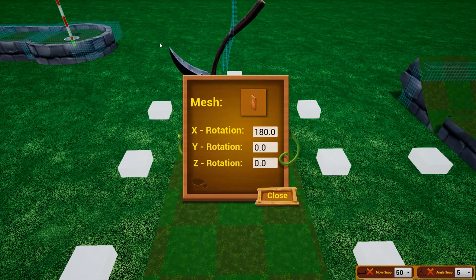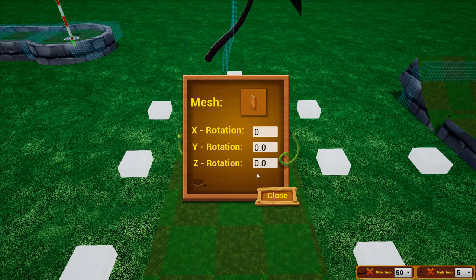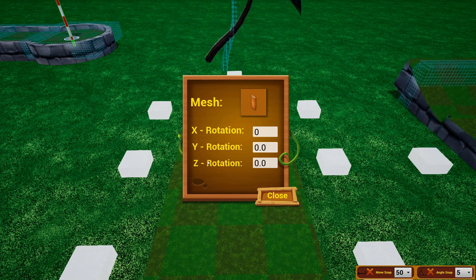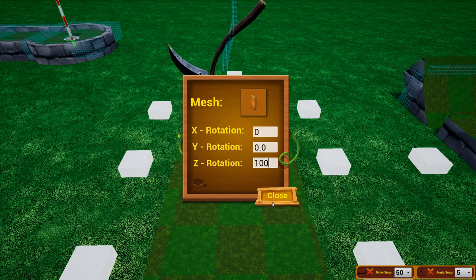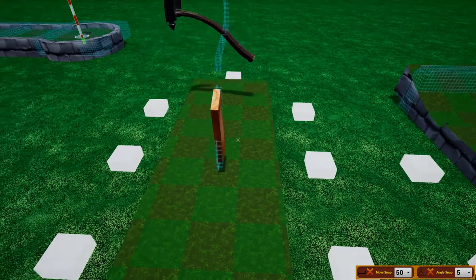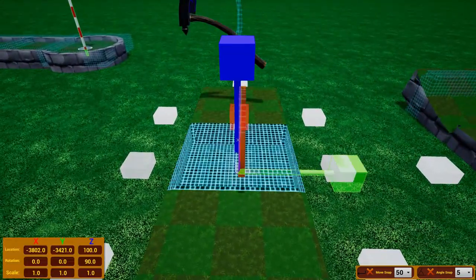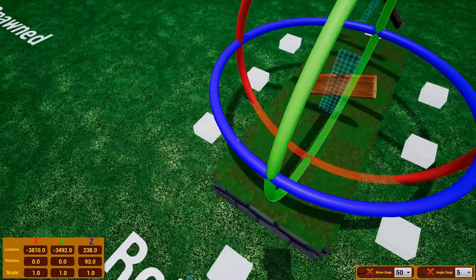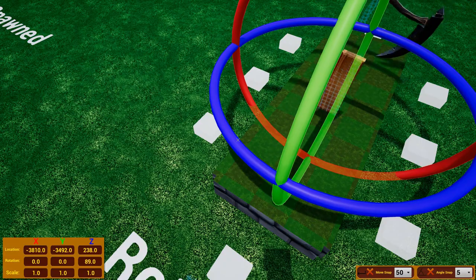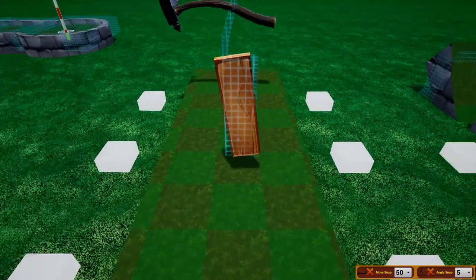Right-clicking the rotator opens a menu that lets you change the speed of its rotation along each axis — X, Y, and Z. Set it to speed 100 on the Z rotation and it will start spinning. Then if you click it and rotate it 90 degrees, you have a simple spinning obstacle getting in the way of your course. You can get crazy with it and make it go all sorts of different directions.